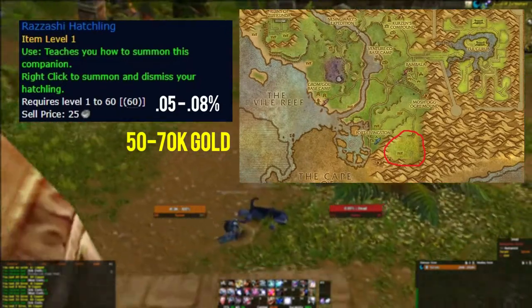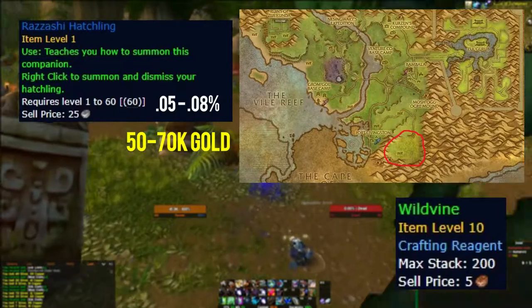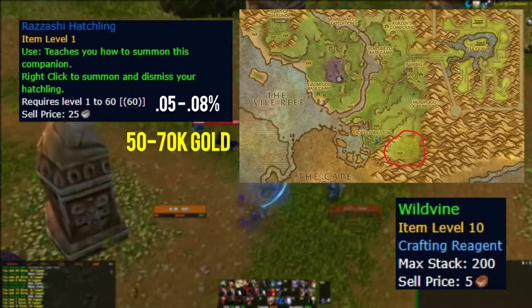Also a quick tip: all trolls in Stranglethorn drop a rare herb called wild vine that sells for a few thousand gold, so if you are farming for the pets you might as well keep these and sell them.